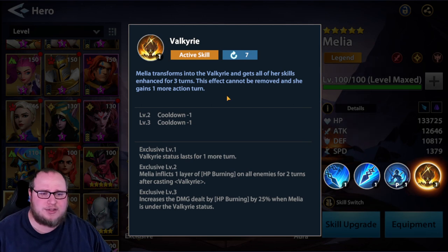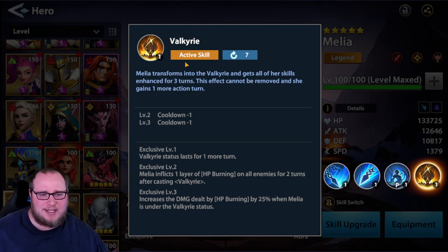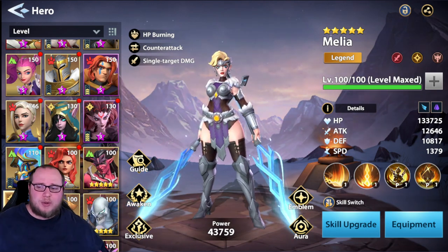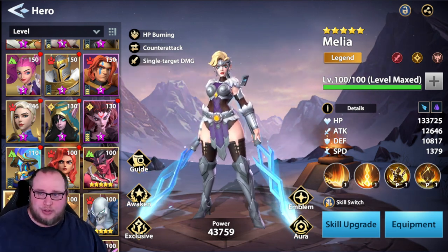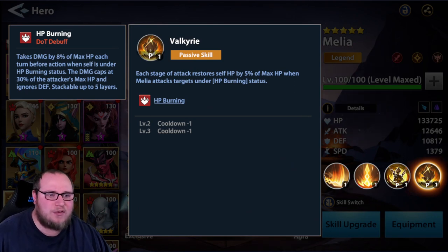So looking at Valkyrie here - Melia transforms into Valkyrie and gets all of her skills enhanced for three turns. This effect cannot be removed and she gains one more action turn. Basically once she pops Valkyrie, she's in that state and immediately gets to go again. So off turn one she can pop Valkyrie on auto, then she's going to switch skills. This is going to be her main primary kit, so let's talk about that first.